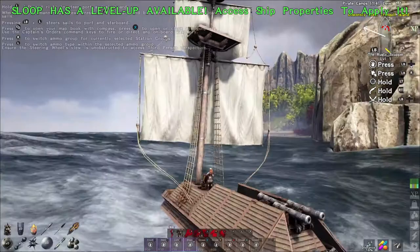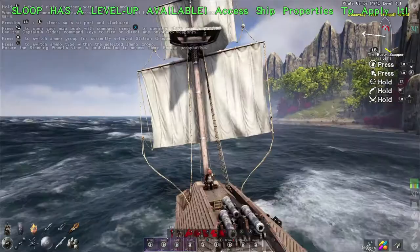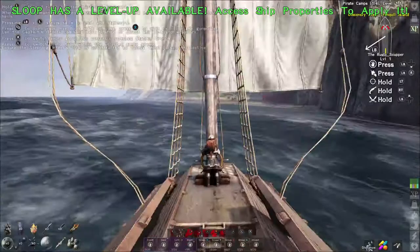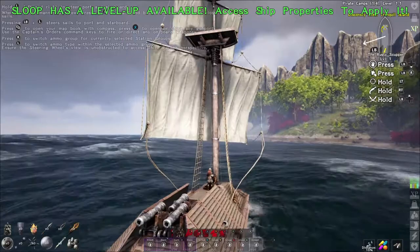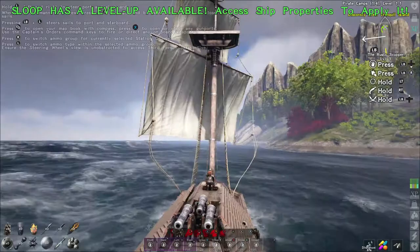I never realized that there were differences in the sails — that you have handling sails, weight sails, but this one here is a speed sail. We're just going to sail around this island and maybe find some crystal and get a couple levels on the sloop, because it's level one right now.